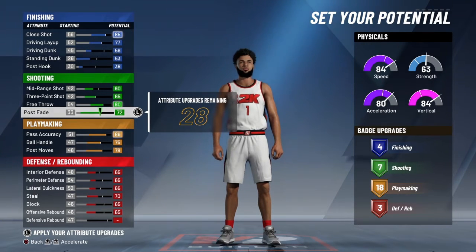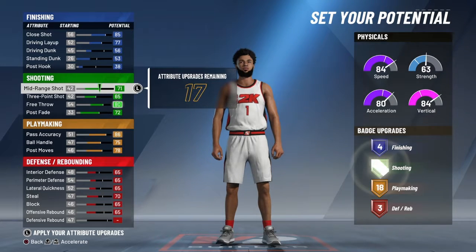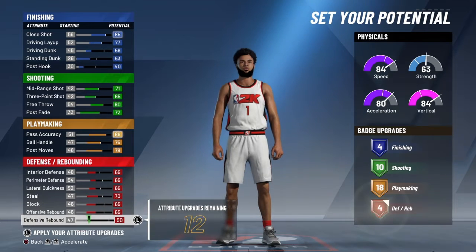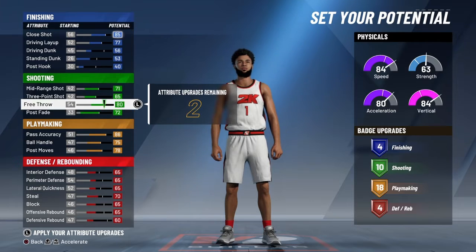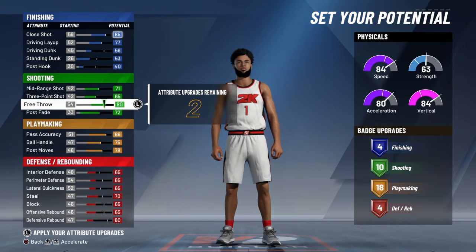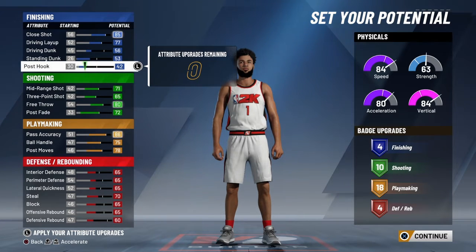I am done with my stuff. I still got some attribute points left, so I'm just going to put it on whatever, honestly. My ball handling — I want it to be good. I maxed out all the playmaking and shooting attributes, so I'm just going to put the rest down.